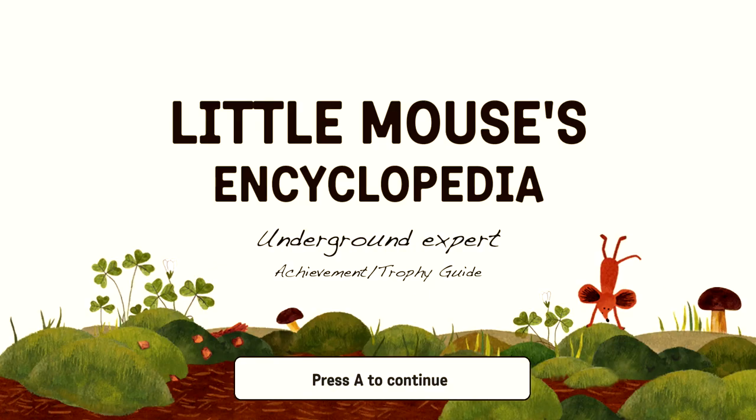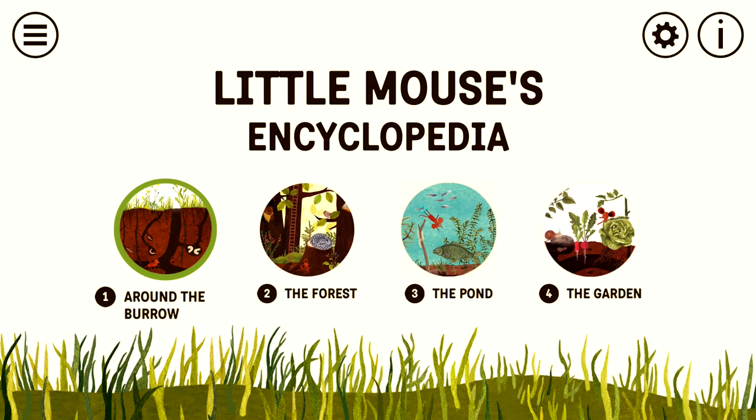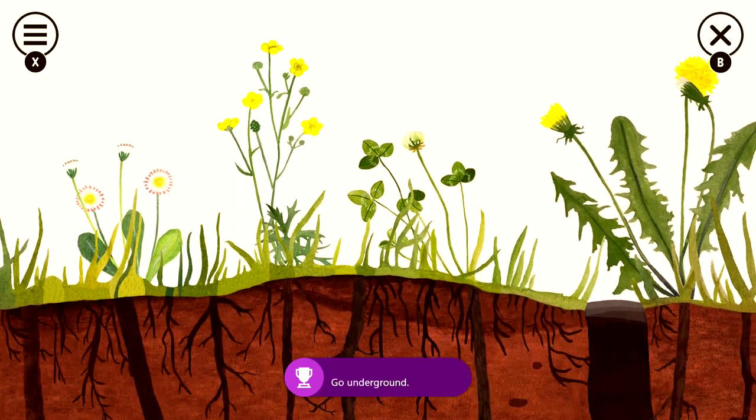Hey everybody, Sean here from thegimiac.com. Welcome to the first part of our Little Mouse's Encyclopedia Guide. We're going to cover the first level, which is Around the Burrow, so make sure you start that one up. As soon as you load in, you should be given your first achievement for starting up the level — it's called Around the Burrow for 20 Gamer Score.